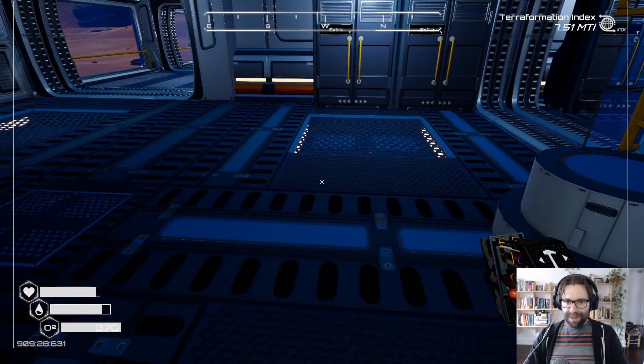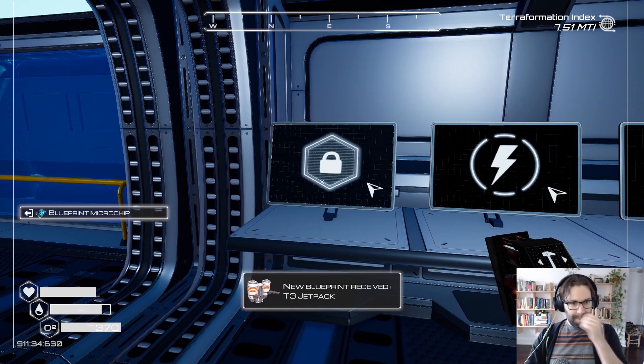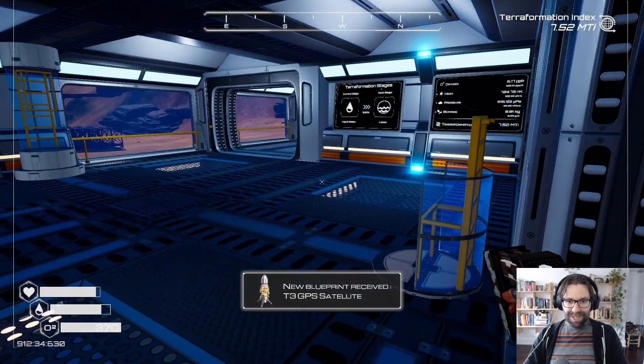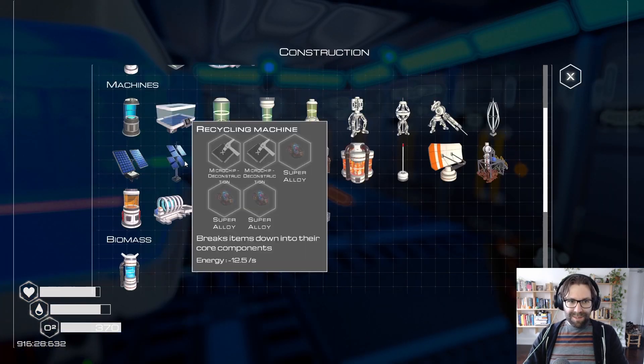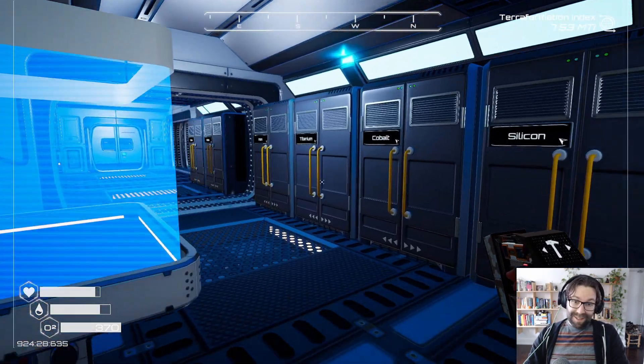Let's see if I can get anything sexy out of those. Tier 3 jetpack. Oh hell yeah! Tier 3 GPS. I'm assuming I can't build this jetpack just yet. I need explosive powder. I don't know how to make that, although I'm guessing it's probably in the bio lab. Which I need more osmium for. So I guess I gotta go grab some of those goodies.